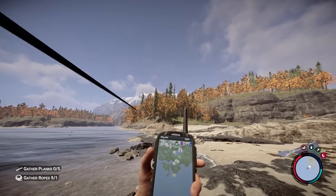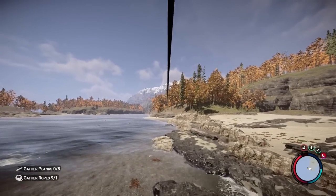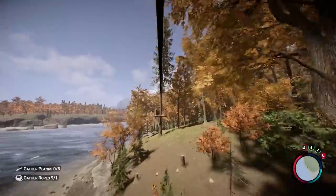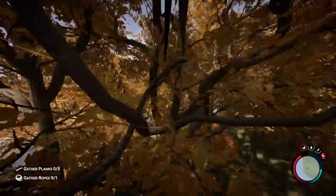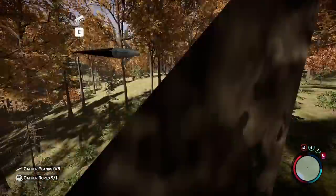Right now, I am on the furthest corner of the map by the uninhabited islands. And I'm going to show you this zipline that I made that takes me from this corner of the map all the way to the other corner in around 8 minutes. This was definitely the most fun thing I have yet to build in this entire game. Once we go through this, I will show you the simple process to make this happen.